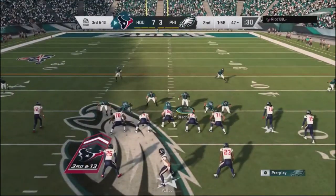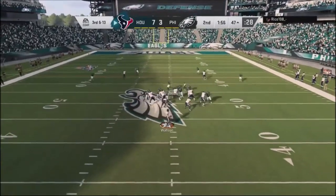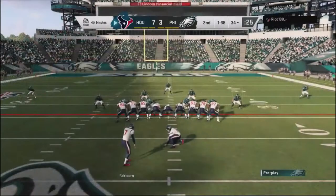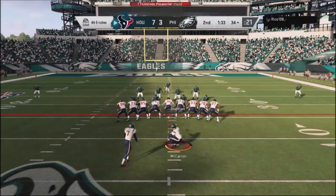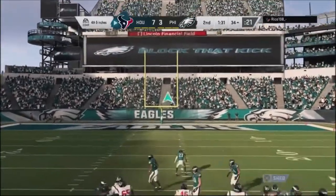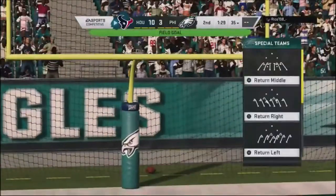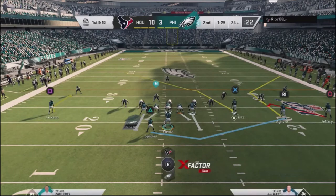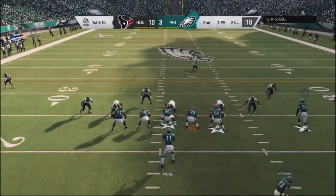I go to cover four blitz, just blitzing everybody. He drops it down and it's basically fourth and inches. Instead of going for it — which is kind of surprising — he decides to take the points. I was very surprised by this move. I think the reason is he felt that if he got stuffed, he didn't want to give me a short field. Most players online are actually going to go for it.